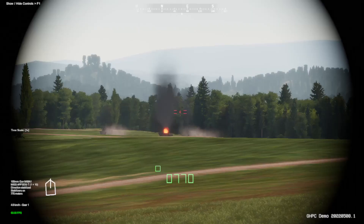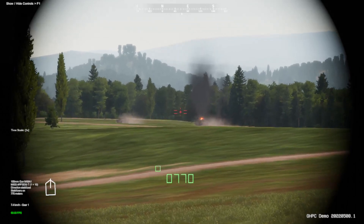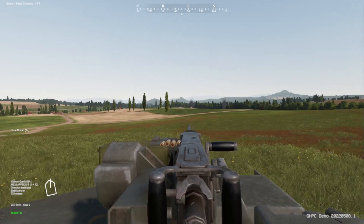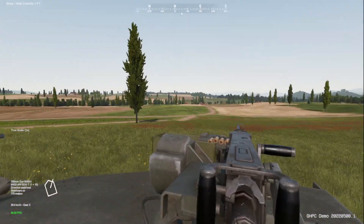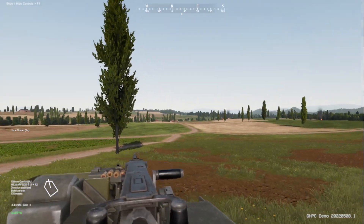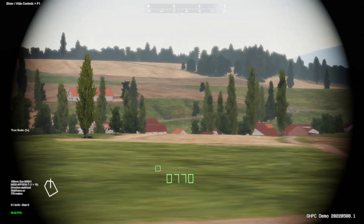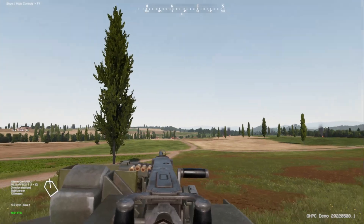Looks like enemy moving forward. Dust up — no, those are our M1s. We don't want any fratricide right now. Let's continue to push this objective. We need to secure this town and make contact with our lost platoon. Fire coming across the field — hit Shift. That's an M113; we are not going to engage, that is a friendly.